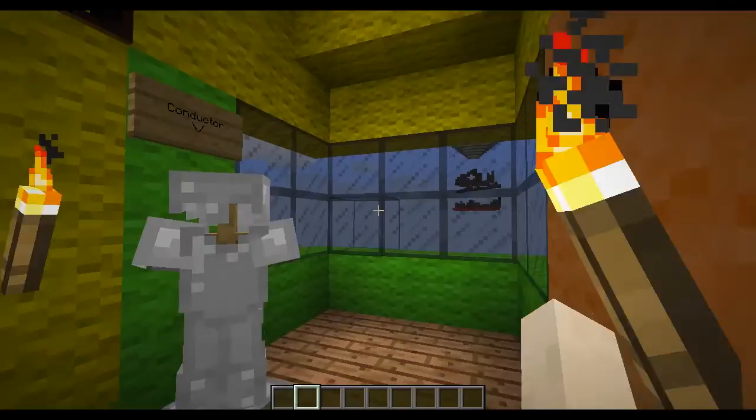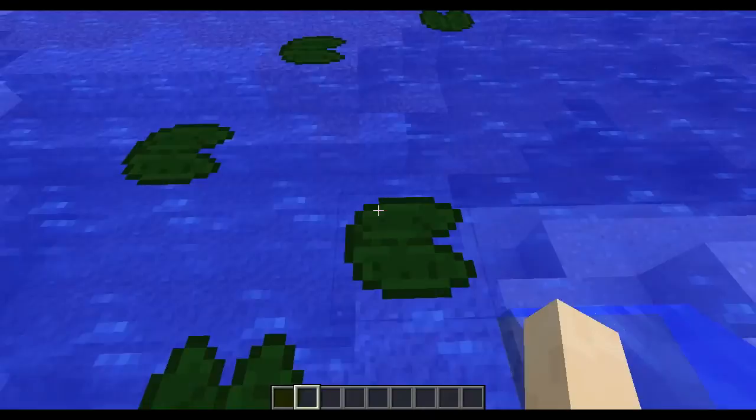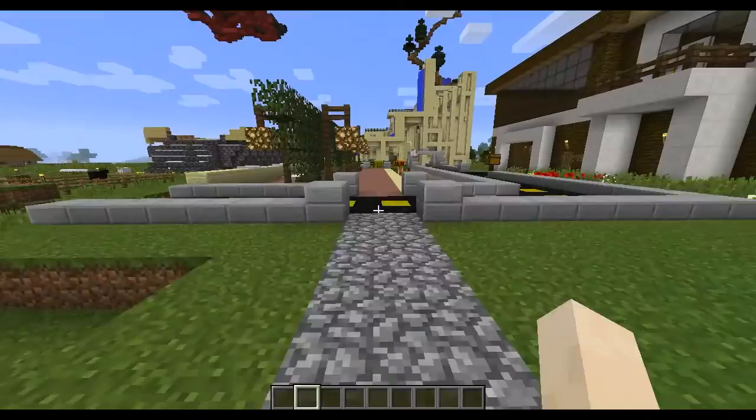It looks like it's cloudy outside, but it's not — that is an arena. It's cool! And then I make these convenient to cross. That's another design over there.